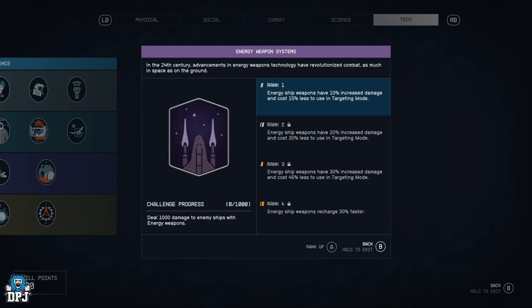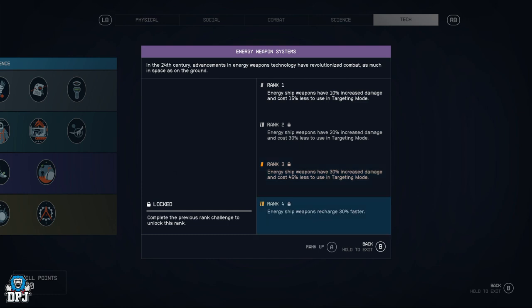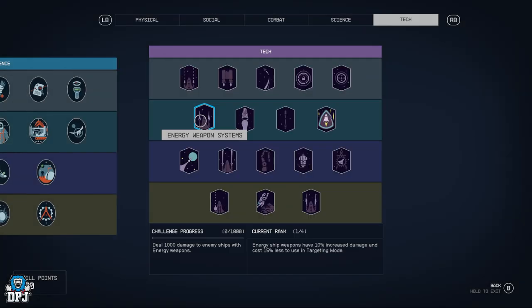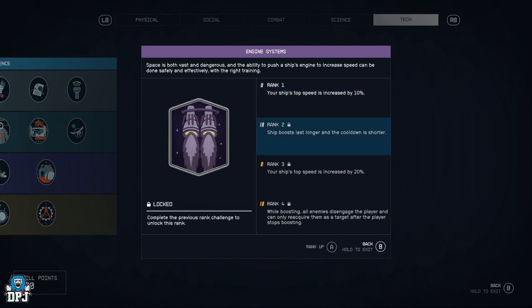Energy Weapon Systems — same as ballistic but for energy weapons on your ship: use less power, increased damage, and recharge faster. You'll want this if you're going to be dogfighting. Engine Systems — ship's top speed increased by 10%, boost lasts longer and the cooldown is shorter, speed increased by 20%, and while boosting all enemies disengage the player.